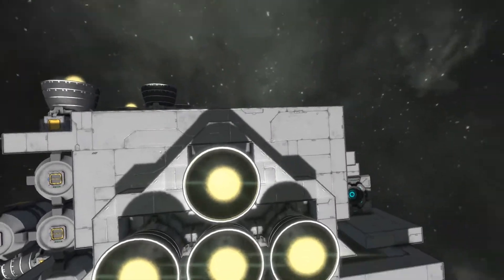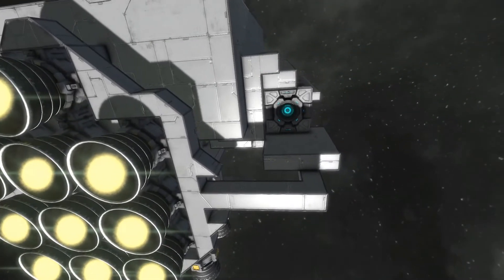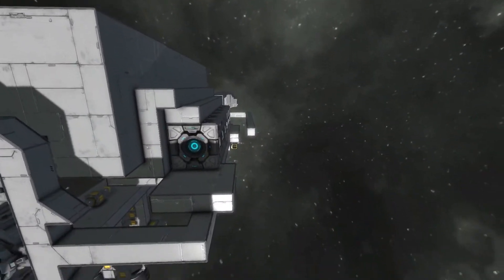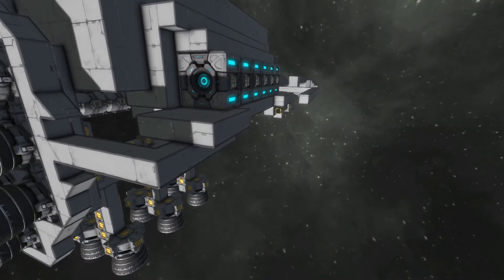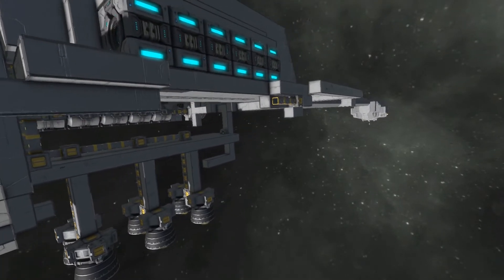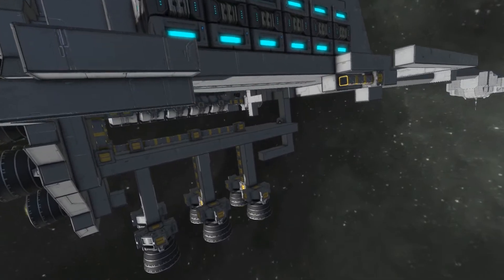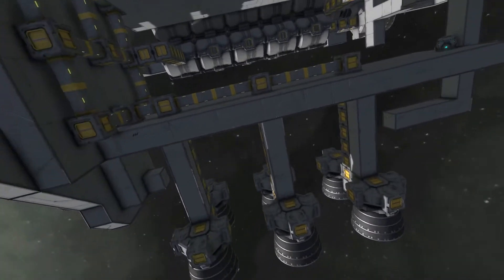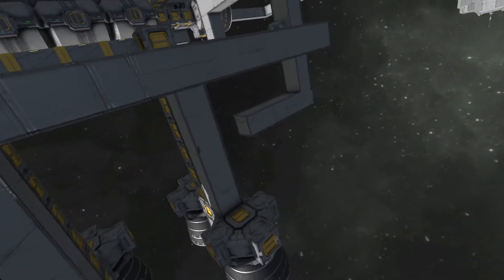The rear thruster pack has stayed the same. We need to sculpt this all in so it's not box on box on box. We can see our jump drives set here, and I kind of wanted that to be an area by itself that we could lock down in case something happened — like if we were to collide with something inside the hangar bay. You want to close that off so you're not going to damage your jump drives while pulling something in.